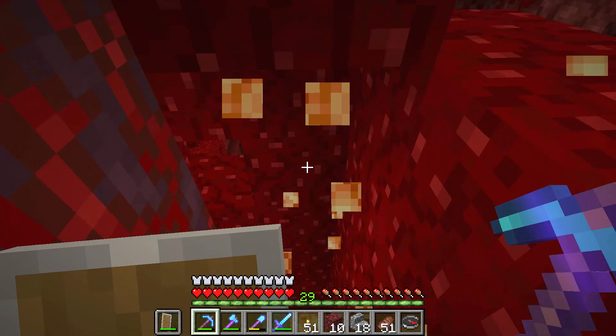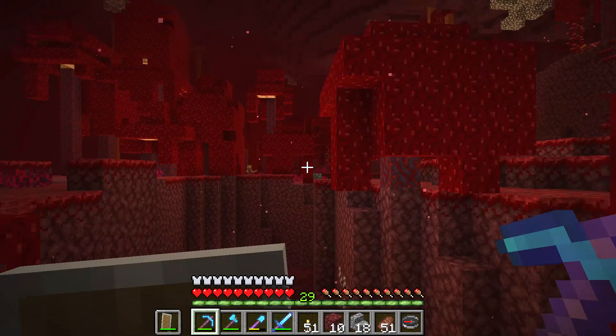Shroom light — which is short for mushroom light — is like glowstone; it is a shiny block. So the mushroom trees are like light posts, giving off a shiny, good feeling.